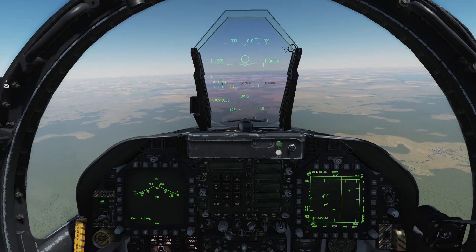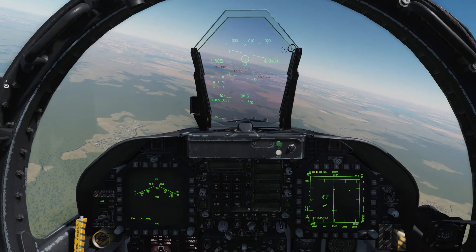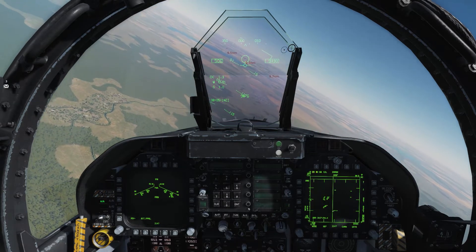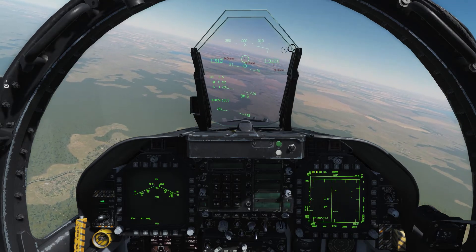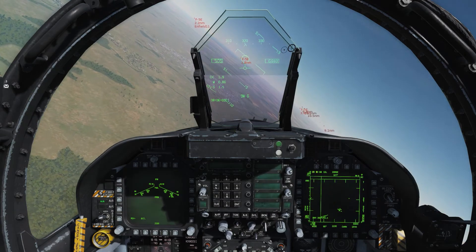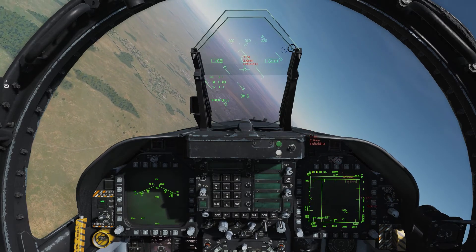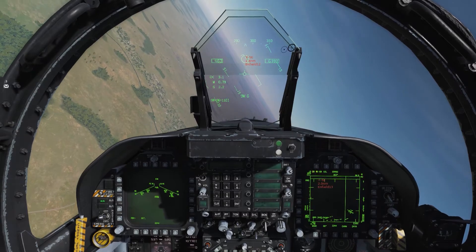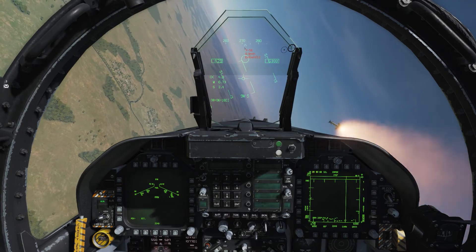Taking a look at the HUD, we can see the bore sight, and we have some targets coming in — I've got my 9M selected. As we close in, if we hover the bore sight over our target, eventually we will hear a growl. We're within 2.5 nautical miles, which is quite close, and you can hear that we have the growl. If I push the cage/uncage, we get tone — this is seeker tone and trigger release.